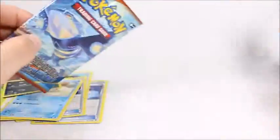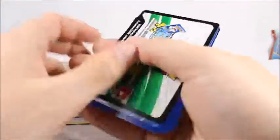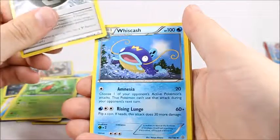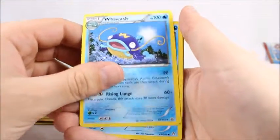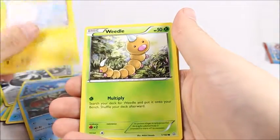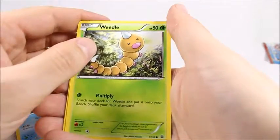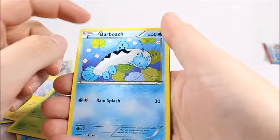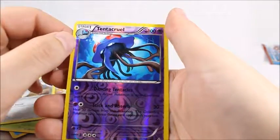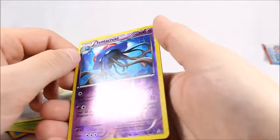Next pack — this is the Primal Clash. Because they're Primal and they're clashing. Groville, Energy, Special Energy, Whismur. I don't even know how to say this — Corpish, Cor-fish. I got a lot of Water Pokemon there. Weedle. Or Fish Pokemon, whatever you want to call them. Another Fish Pokemon.